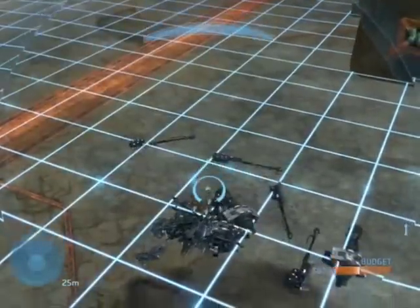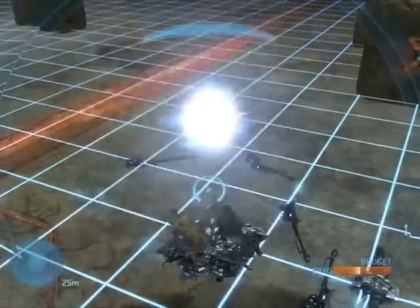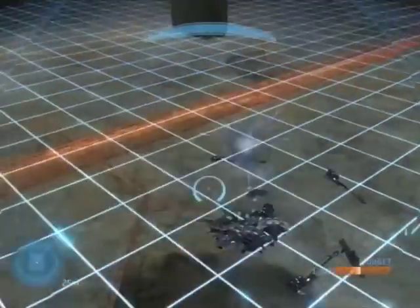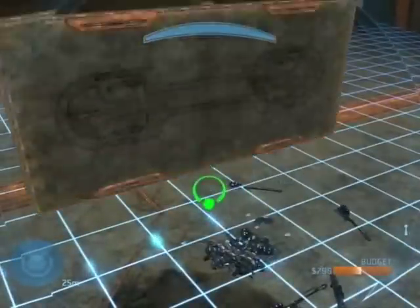This is also a really cool way to forge because it doesn't involve starting in new rounds or anything. You just drop the object, and boom, it's merged. After the runtime of the object runs out, then it'll respawn.